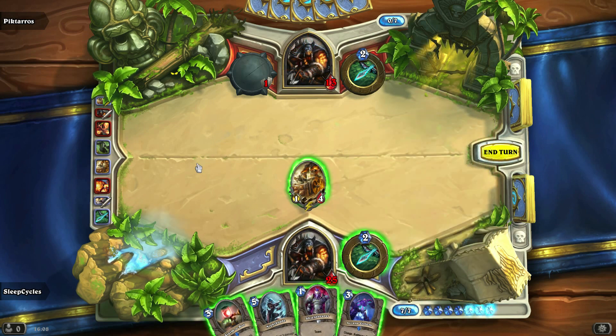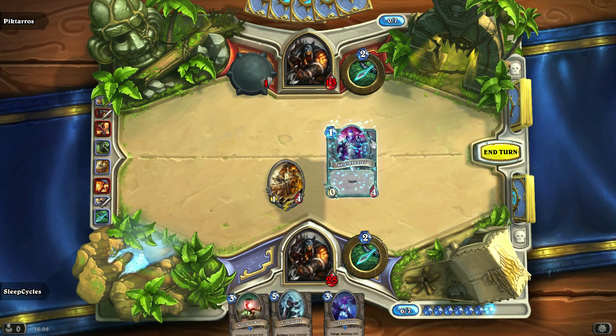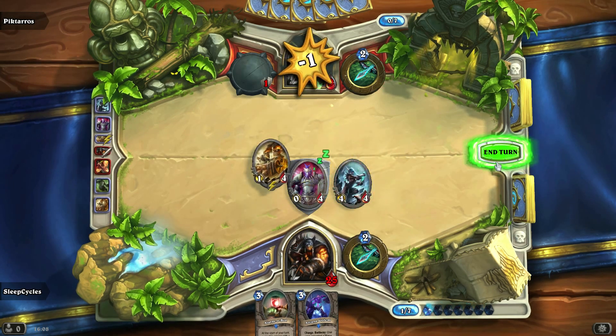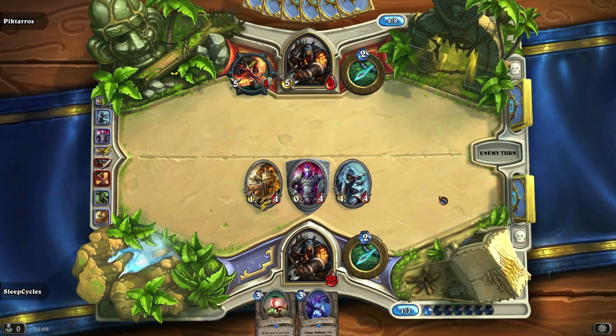Arcane Golem — it's an interesting thought, but perhaps we're best playing a Shieldbearer here. And we'll play the Nightblade, why not? Have that, and then we'll do one of those. So we're causing problems for this hunter here — we're causing big problems. He really needs to deal with the Shieldbearer in some sort of way. What does he have though? Does he have a spell? Is he going to play a secret? No, he's just going to hit it with the Gladiator Longbow. I understand where he's going with that.